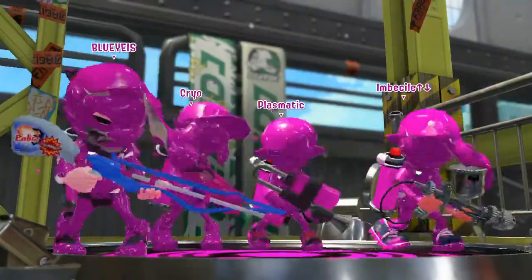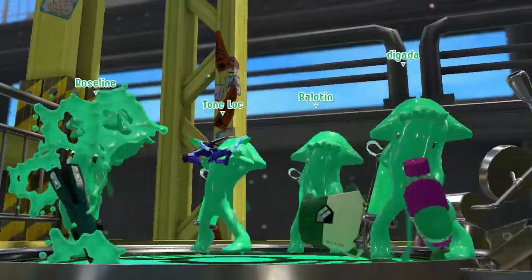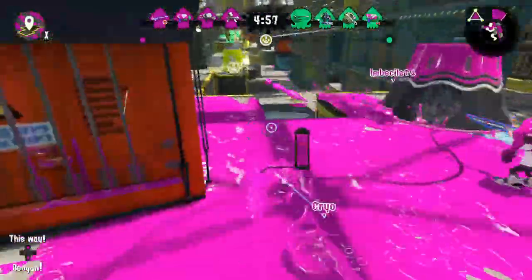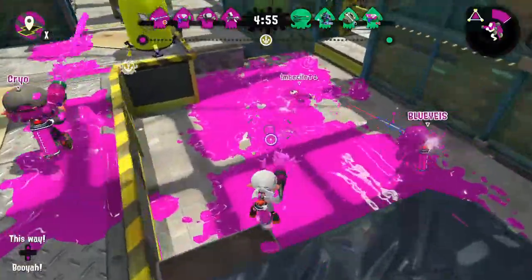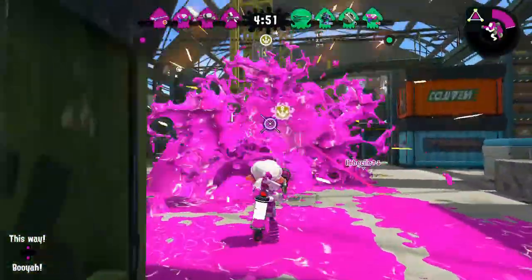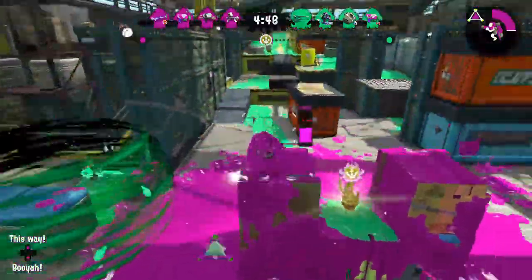The Tenatech Splattershot, or T-Tech in competitive lingo, comes equipped with a sub-weapon of Splat Bombs and the Inkjet Special. It builds Special in 200 points, which is relatively slow. Unlike the Junior, the T-Tech does not get to throw two consecutive Splat Bombs no matter how much ink saver sub you equip. Much like the vanilla, the Tenatech is easily a slayer.